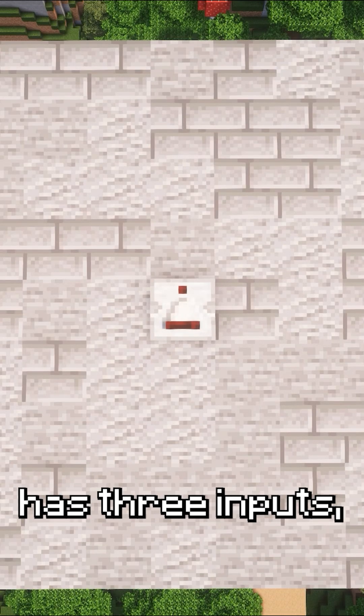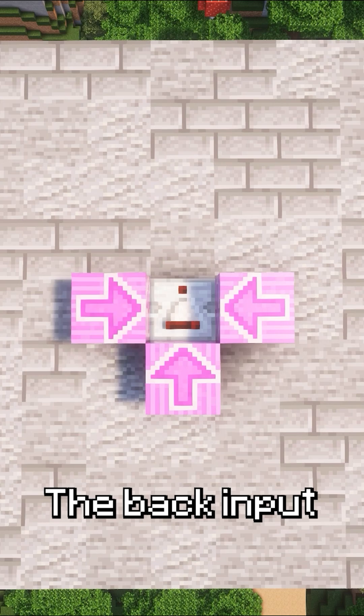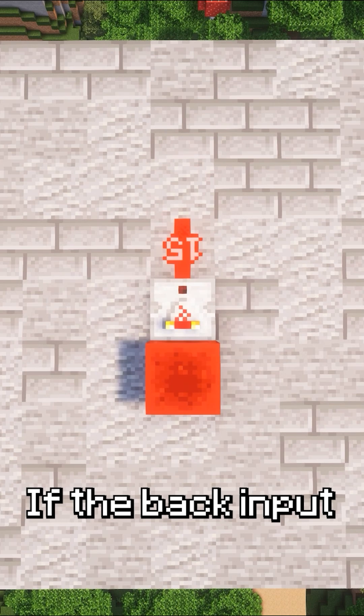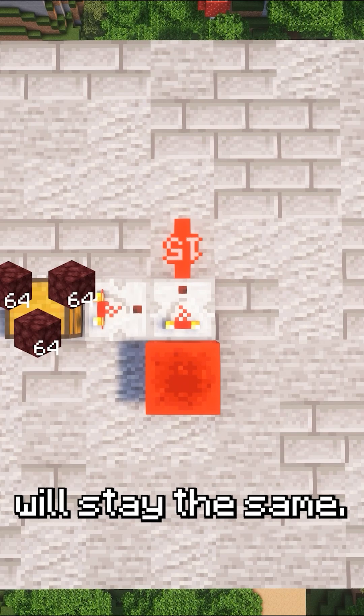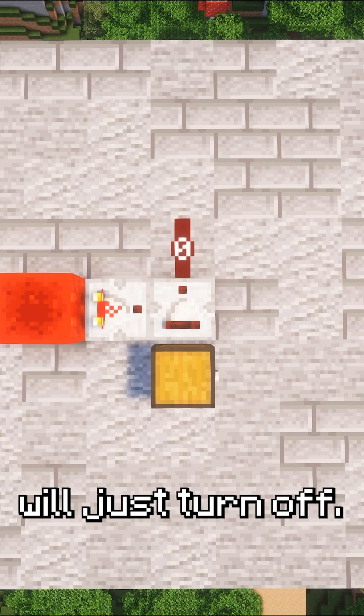Alright, this little device has three inputs: one at the back and then two on the sides. The back input is your main signal and then the sides are for comparison. If the back input is stronger than both of the side inputs, then the output will stay the same. But if the side input is equal or stronger, then the output will just turn off.